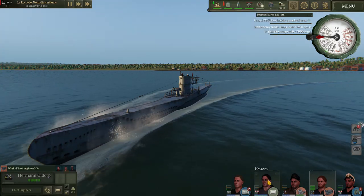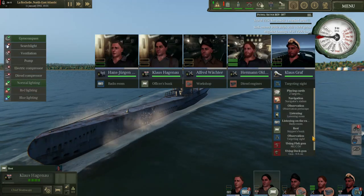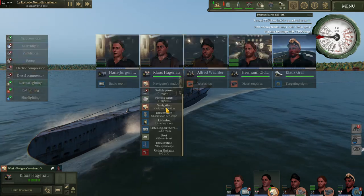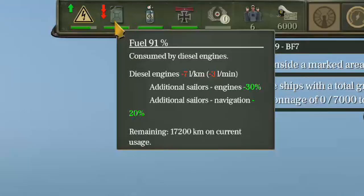To add to that, we can grab our second-in-command or the skipper and have them begin working at the navigation station. We give him two helpers and as you can see now we are saving an additional 20 percent on our diesel consumption. We are now using three liters per minute.